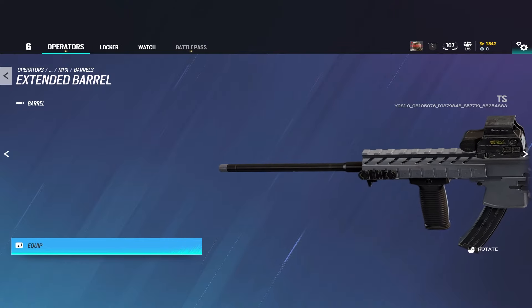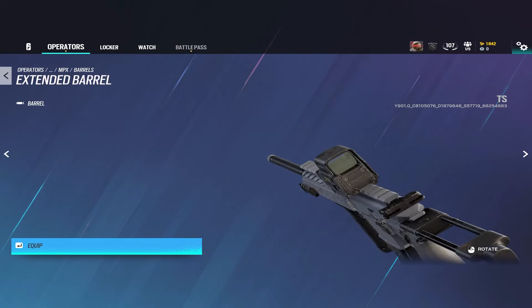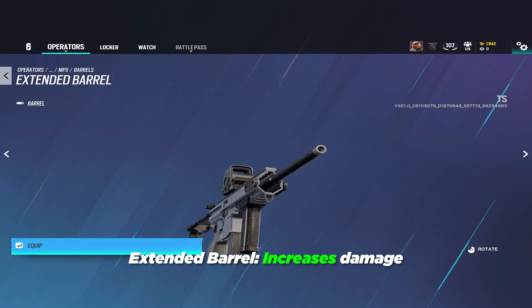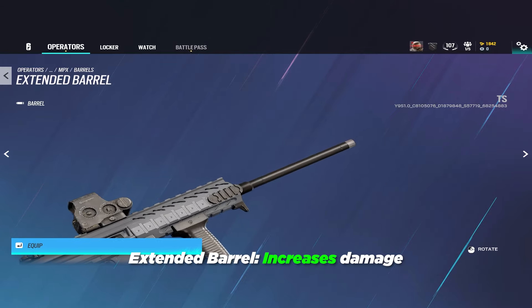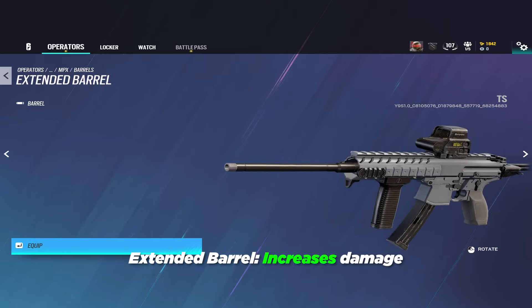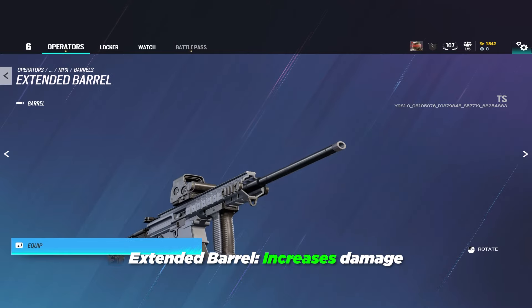Last but not least is the extended barrel. This attachment simply slightly increases the damage of every bullet that comes out of the gun. It's good for shotguns or on high damage, low rate of fire weapons that you're holding angles with — pretty nice, but only on certain weapons.